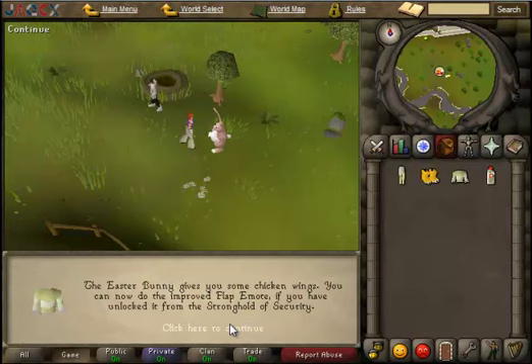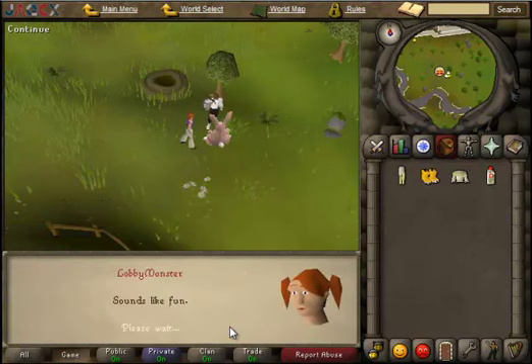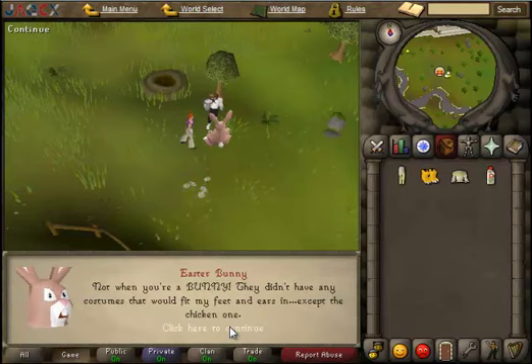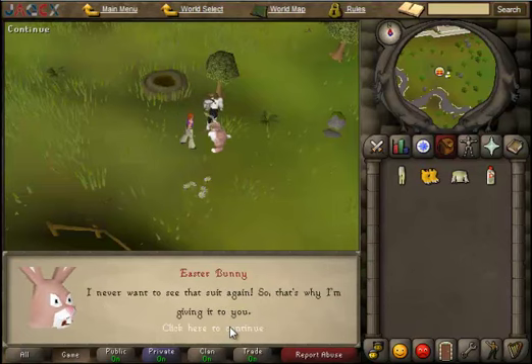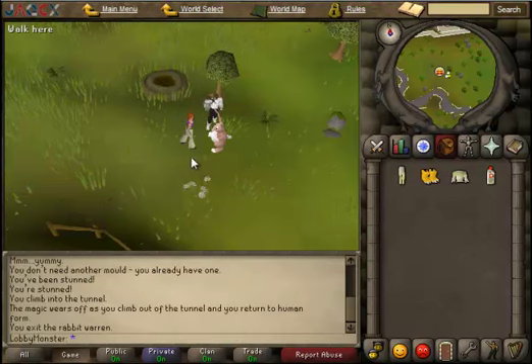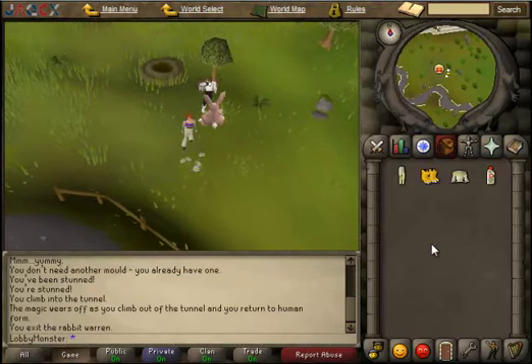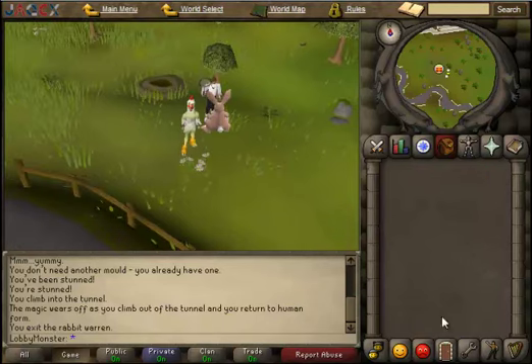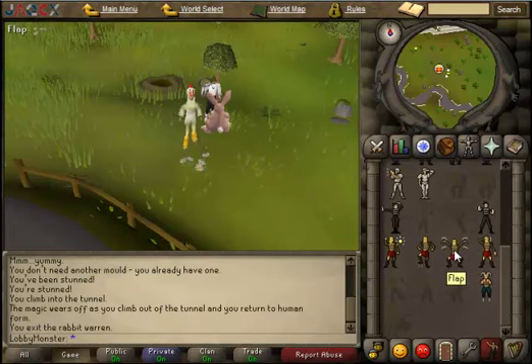You can now do the improved flap emote if you have unlocked it from the Stronghold of Security. Now that you're a bunny, they don't have any costumes that fit. You guys have completed the 2007 Old School Easter event. Put on your chicken suit and come down here — you can fly with the chicken flap emote.